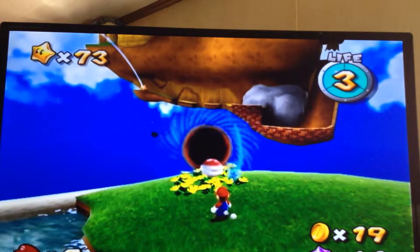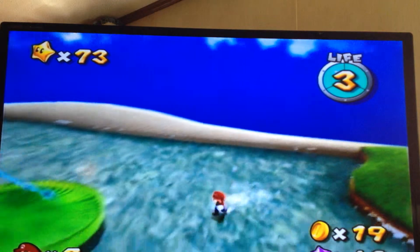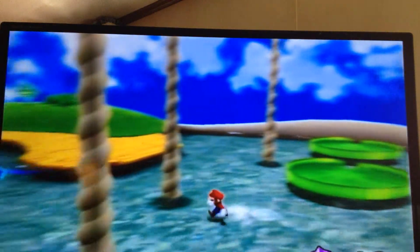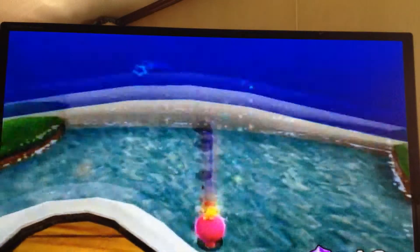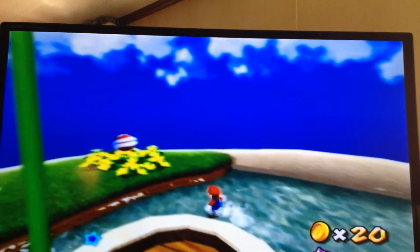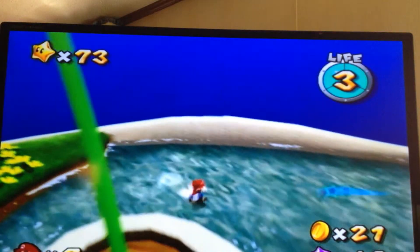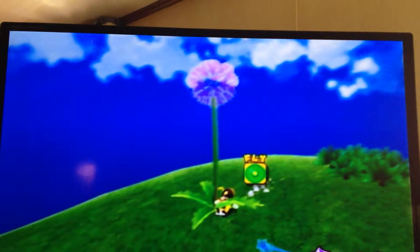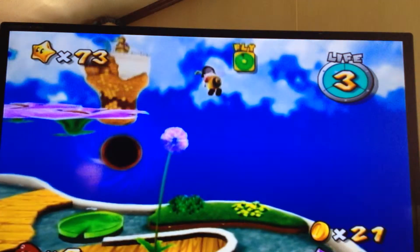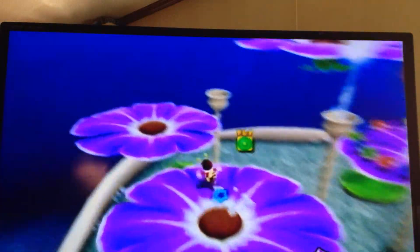I'm just going to kill all these enemies because I want to. Alright, we get the bee mushroom. When you're near this flower, shake the Wii remote and you'll launch yourself into the air. We're just going to parkour from flower to flower.